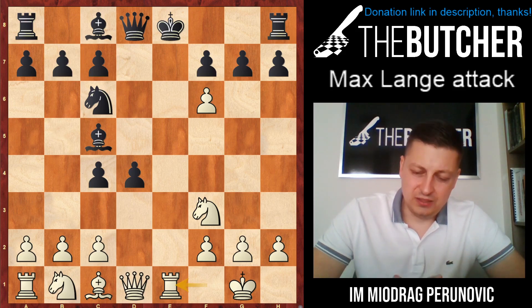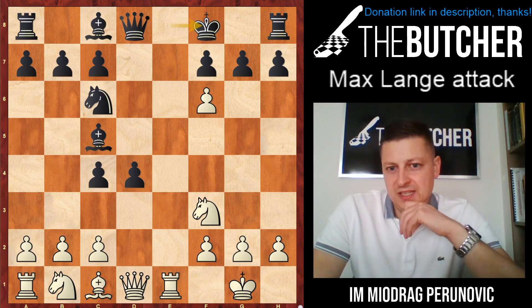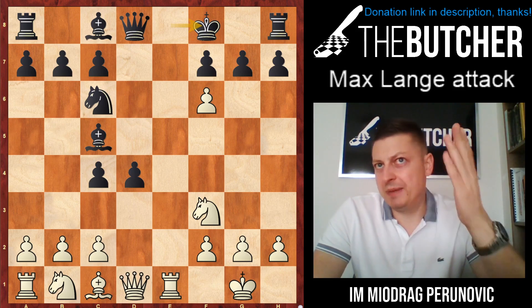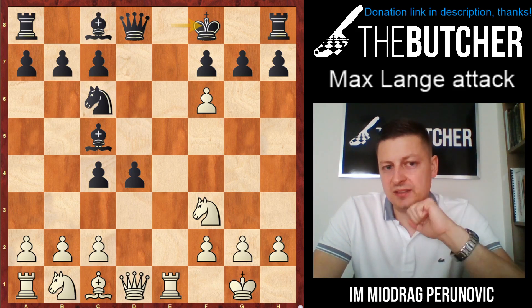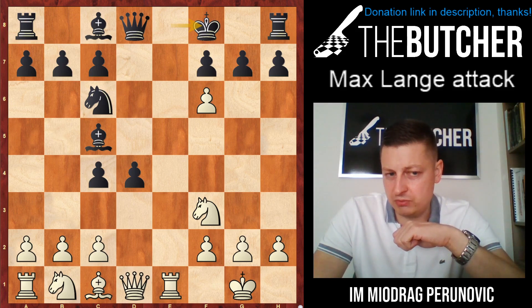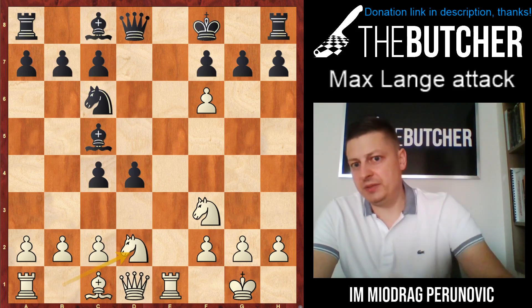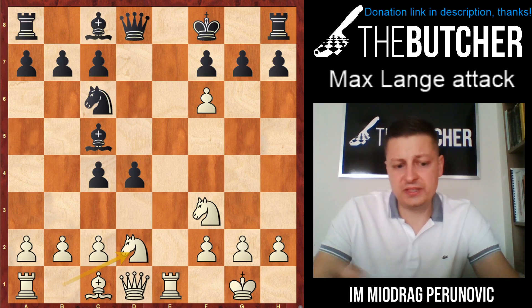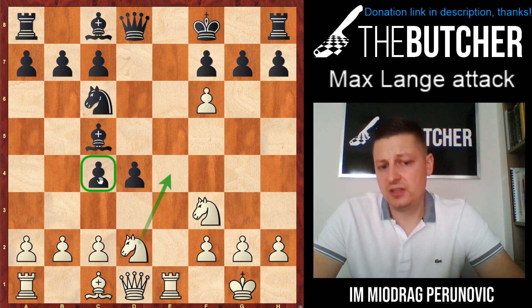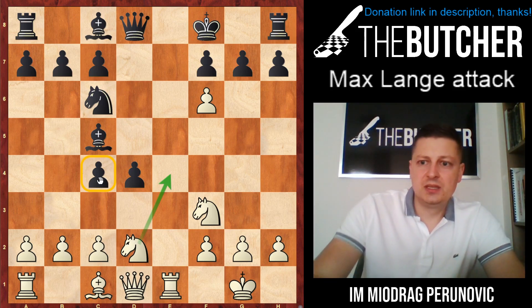After rook e1, they have to play bishop e6. I've seen Max Lange himself — the inventor of this opening — play a couple of games back in the 1860s. In both games he took on g7 and played knight g5. Nowadays I'm going to show you the game of Pavel Ponkratov, the highest-rated GM who still plays this opening with the white pieces. He played knight bd2 — the idea is to go with this knight to e4 for the attack, but also to win the pawn on c4 if needed.